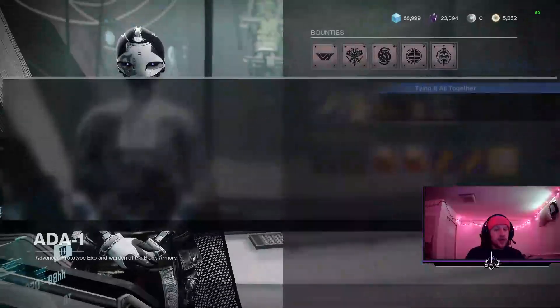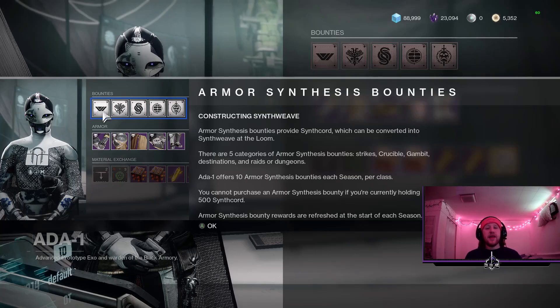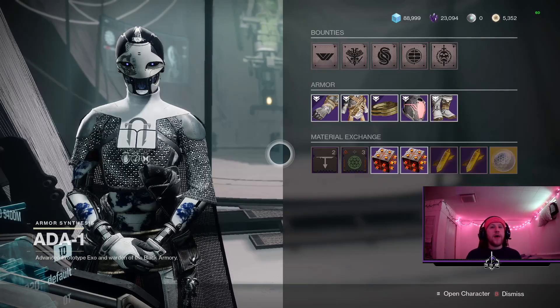The big issue is earning the Synth Strand to actually buy the bounties. You need 150 Synth Strand to buy a single bounty, which doesn't seem like that much, because I assumed at the very beginning that it was just 150 enemies and they each drop one Synth Strand — but that doesn't seem to be the case.